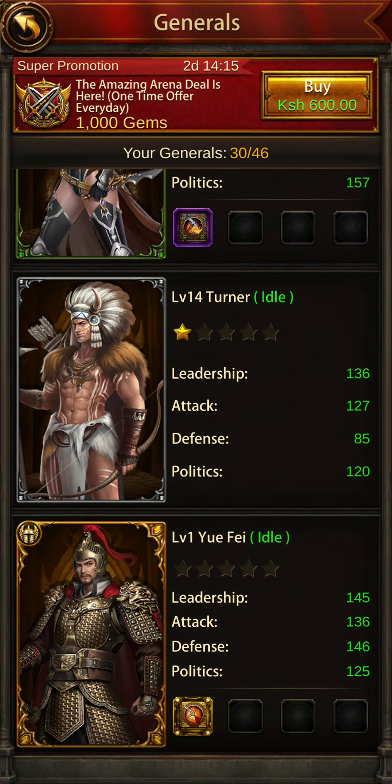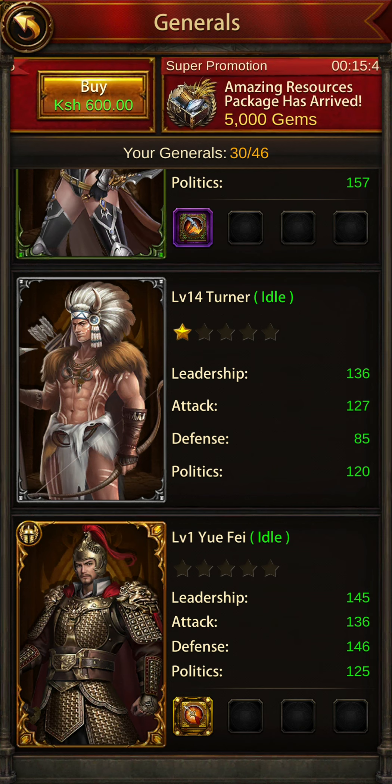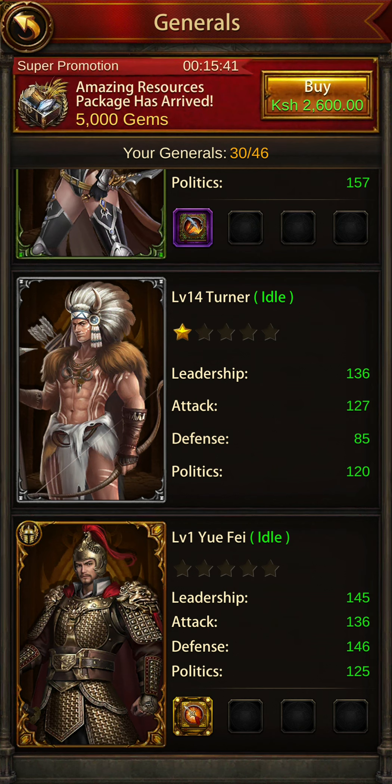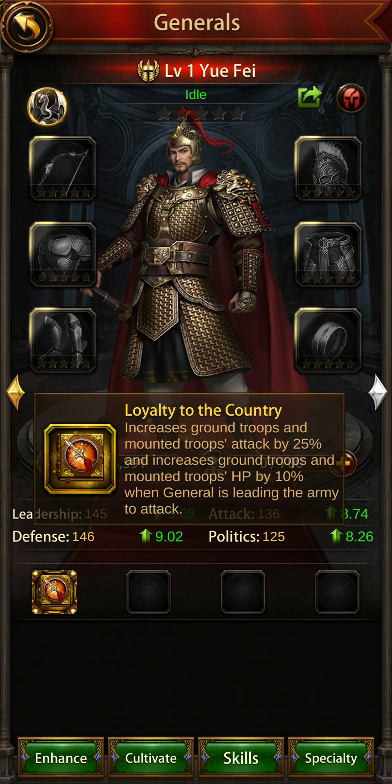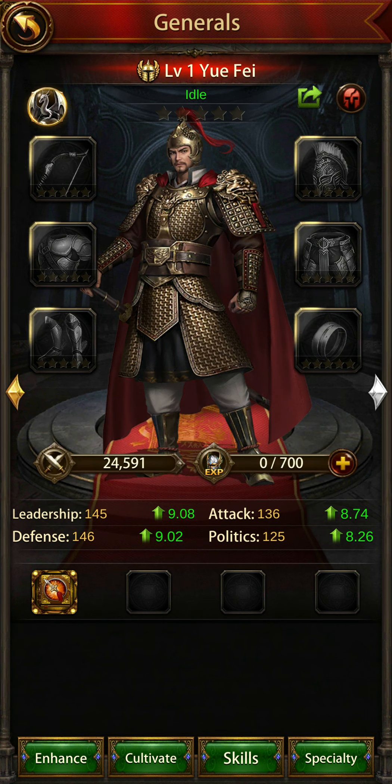Hello guys, this is Eddie. As most of you know, there's a general called Yu Fei. In this short video I'll show you how you can equip him — give him the skills and the right equipment. As you can see, he has ground troop and mounted troop attack buffs, and the same applies for HP, but that's when he's leading the army to attack. So he's a PvP general.